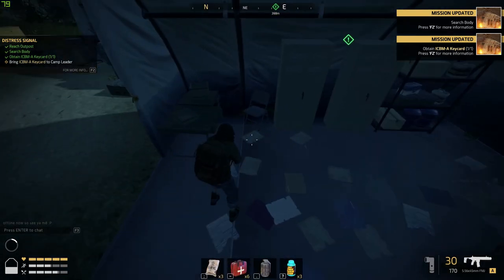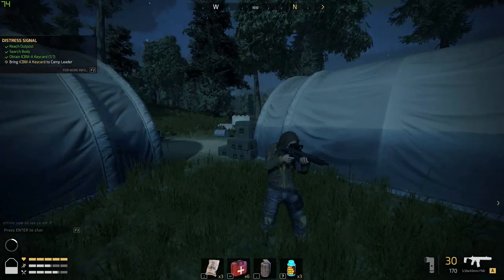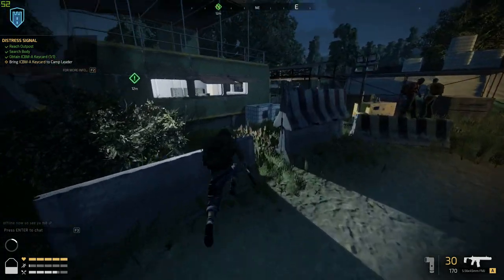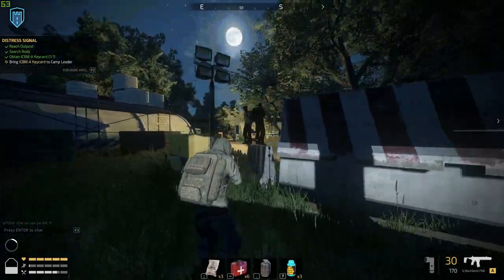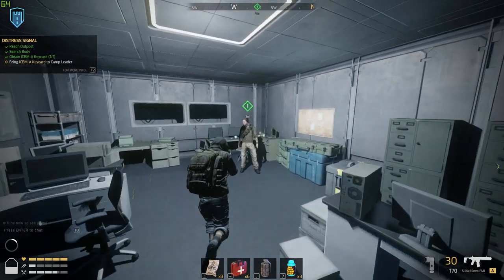Now you just have to run back. I personally have a quick look around the tent to see if there's anything interesting, but yeah, now it's just run back, hand that mission in, and then run out and find your plants. I've run back to the safe zone and I'm going to hand in Distress Signal. After that I'm going to go find the rest of the plants.